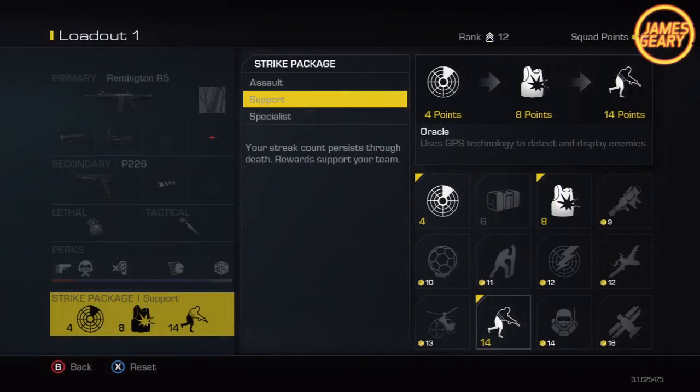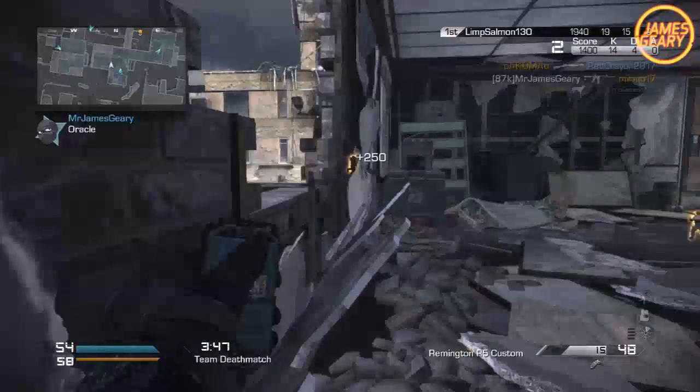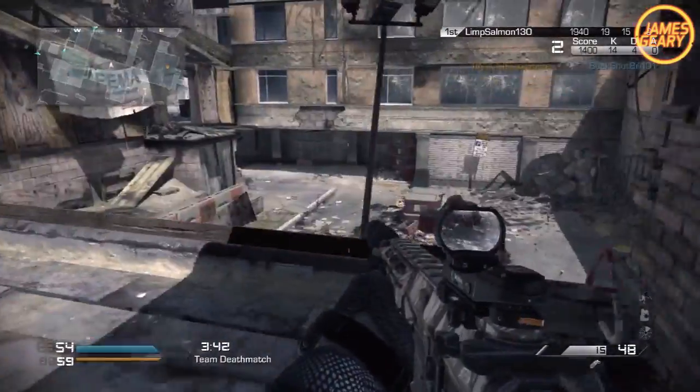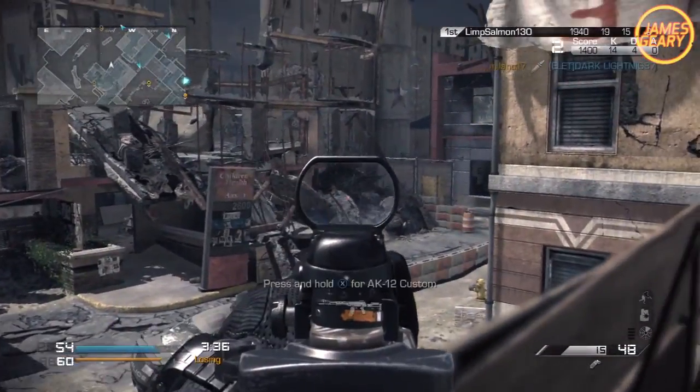Last but not least is the Oracle. This thing is really sick. Every few seconds after you call it in, it actually shows a little pulse, and you can see all the enemies glowing in orange for just a few seconds — even through walls. So if there are enemies near you, under you, or behind a wall, anywhere near you, you can actually see those enemies running and easily pick them off or get the better jump on enemies when they're coming around the corner.